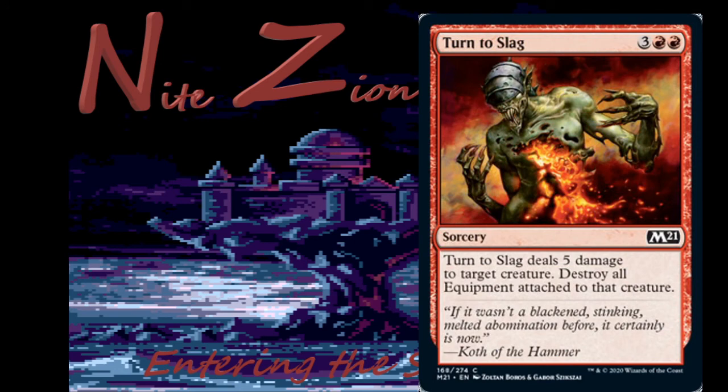Turn to Slag is another reprint — three colorless two red, sorcery. Deals five damage to target creature and destroys all equipment attached to it. We don't really have a big equipment problem in any format, and five mana is a lot for this, but five damage to target creature is fine. Earlier we had removal for three mana, so compare and contrast. You'll play one or two of these — they're fine.